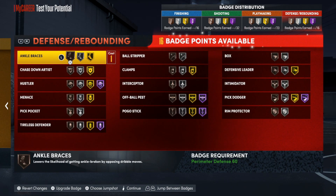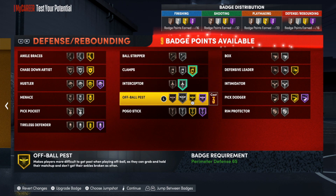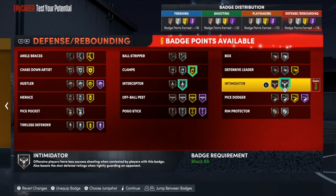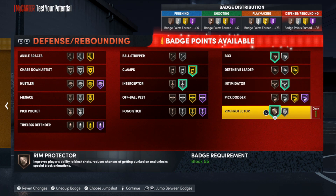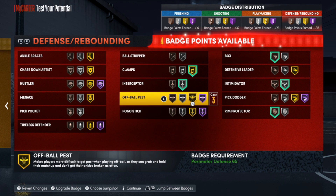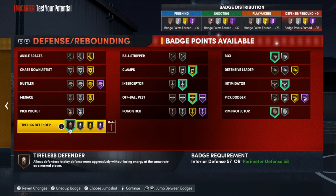Like I said earlier, this is where I would put all those extra badges. I'm definitely going with Clamps on gold, Interceptor on silver, Intimidator on silver. This build could be anywhere from the two to the four, so I think Box would probably be a good investment as well as Rim Protector. Off Ball Pass — put that on. And for my last badge, I'll put on Tireless Defender. I know you're probably thinking I left out Chase Down — I didn't. Those would be where my extra badges come in. I got seven of them, so that'll bring that badge category up to a 23.